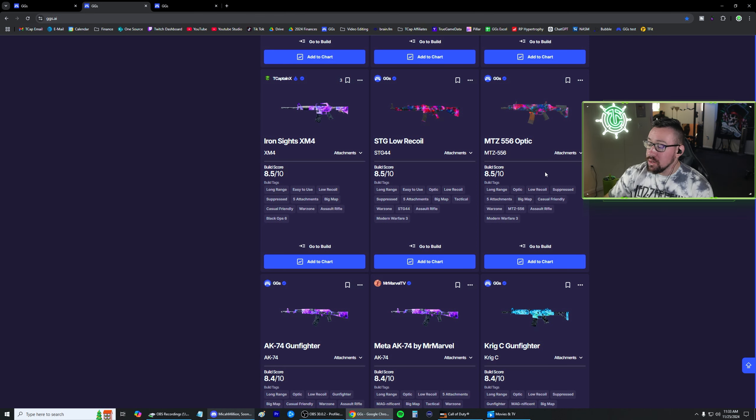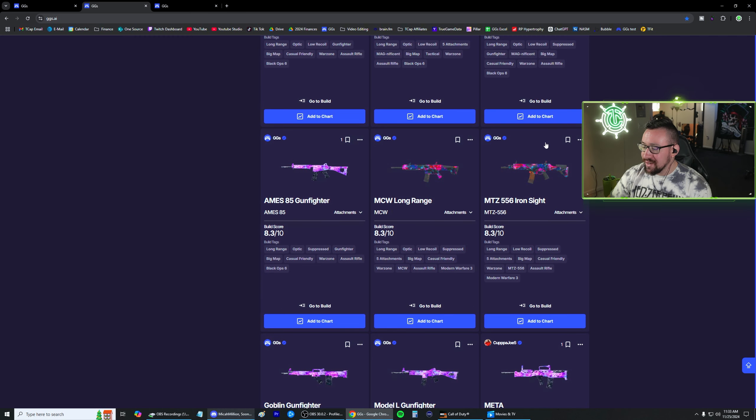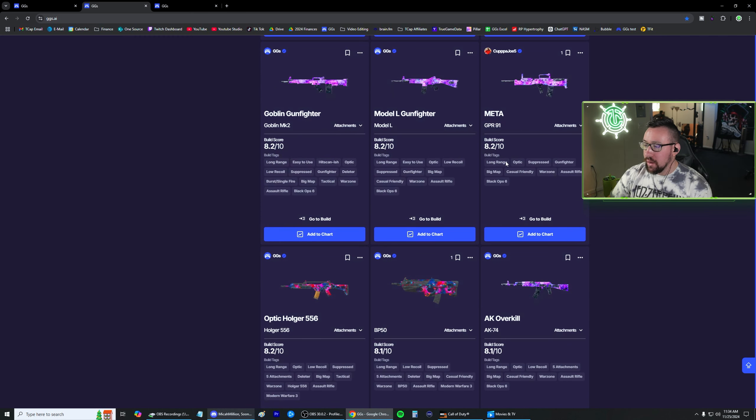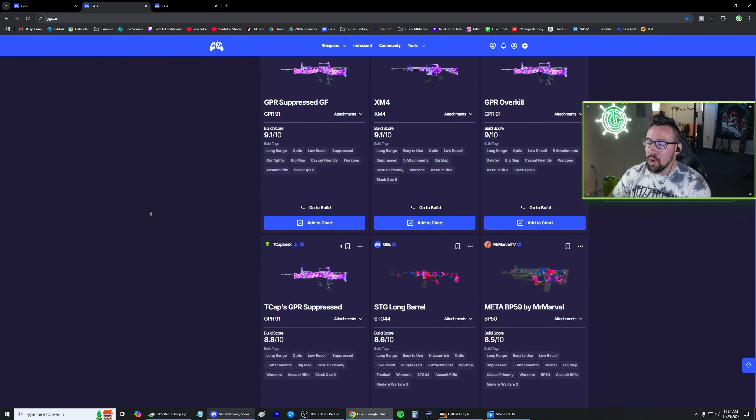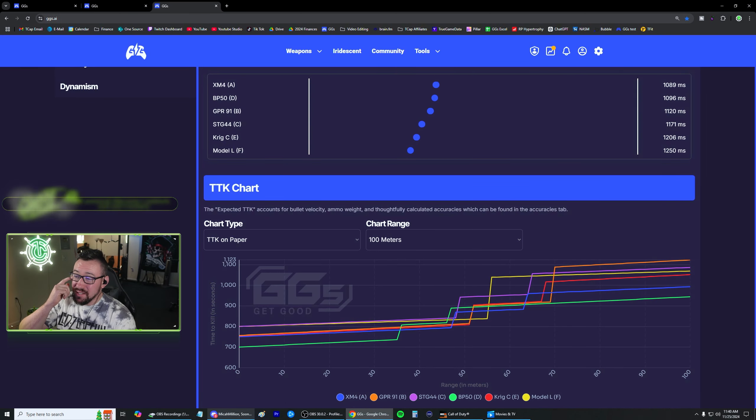As we scroll down, we've got the STG, the BP50, even an MTZ556 scoring quite highly. There are a lot of MW3 guns that are pretty solid to use. AK-74, KRIG-C, some other MW3 guns sneaking in, Model L, and we can keep going. I do think our Model L is maybe scoring slightly low. We're going to make some small tweaks coming soon to our algorithm to give a little more accurate picture of TTKs, but also to reflect things like bullet velocity better. For example, the Model L, if you build it for max bullet velocity, has nearly 1500 meters per second bullet velocity, which is way faster than even the best sniper in the game. Bullet velocity is incredibly important for long range guns — it makes your accuracy and hit registration feel so much better.